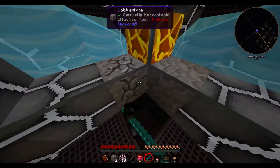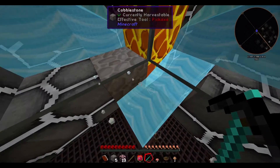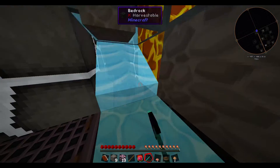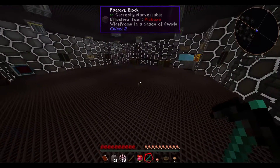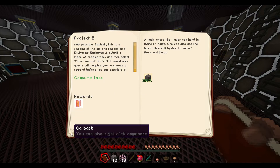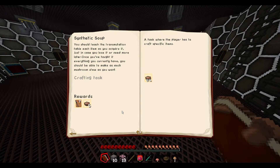I fell in. I have 11 cobblestone — do I have enough? Yeah. Manual submission, submit. Welcome and rules and Project E guide. Synthetic soup.